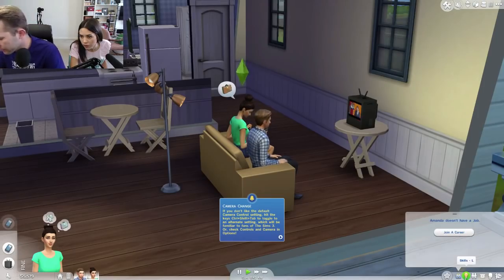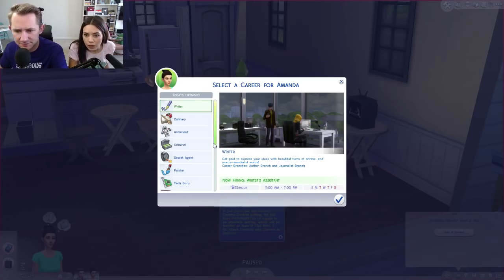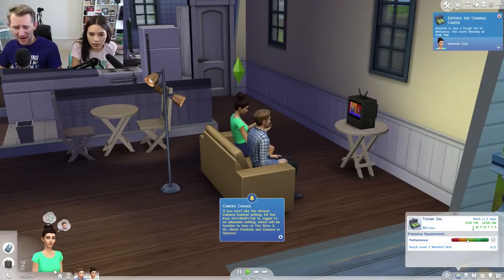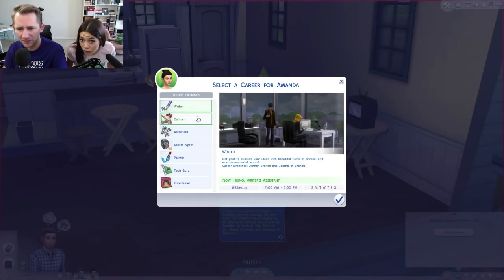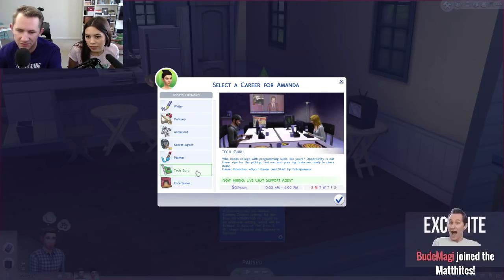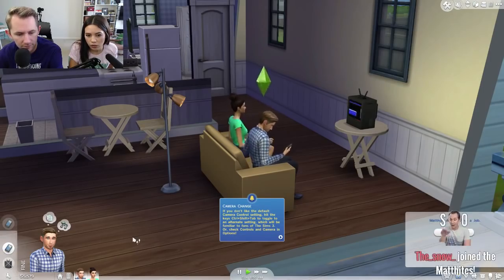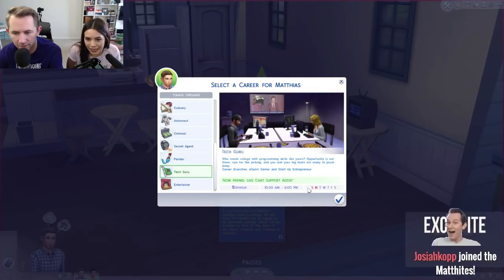Let's go get a job — a career! What do I want to do? Join a career — is that you click to find a job for Amanda? How do I find a job? I have no skills. Click to find — what about me, I might have skills! Oh, I want to be a criminal! That's my career, hun. Nine dollars an hour? Well, I'm divorcing you then. Nine dollars an hour as a criminal — you move up! Now it's your turn — you can do a tech guru or secret agent.